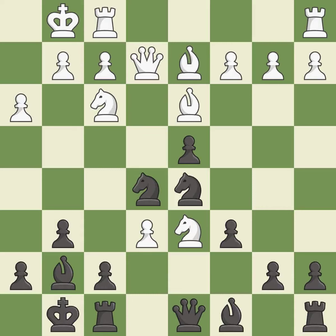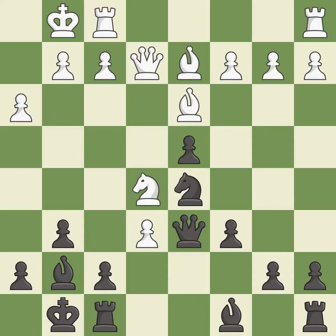This threatens to win a knight. It is best. This captures a vulnerable knight. It is best. This misses an opportunity to capture a pawn that was threatening to win material. This allows the opponent to create a passed pawn — it is an inaccuracy. This captures a vulnerable pawn. It is best. This steps away from the checking pawn. It is best.